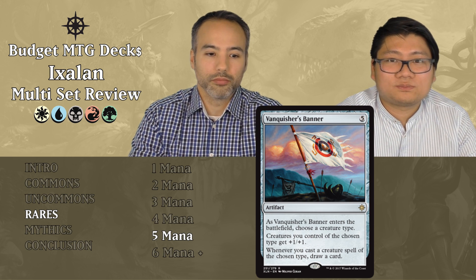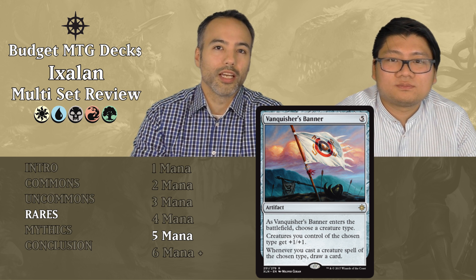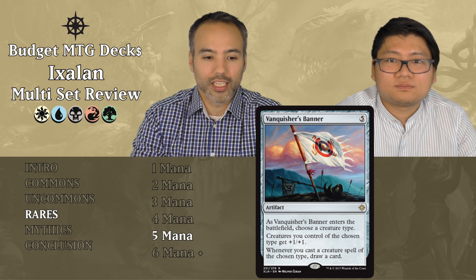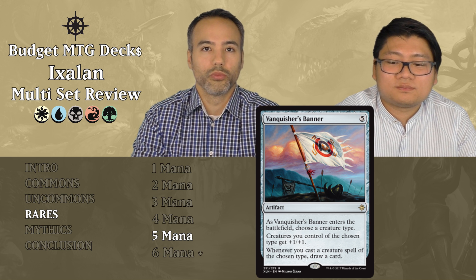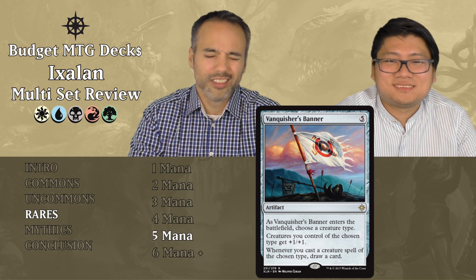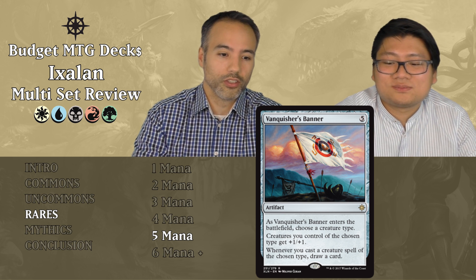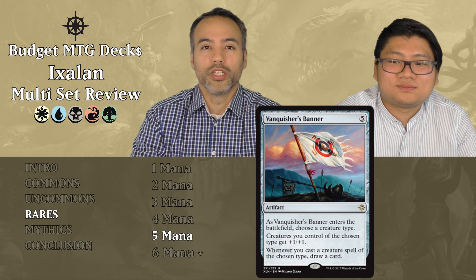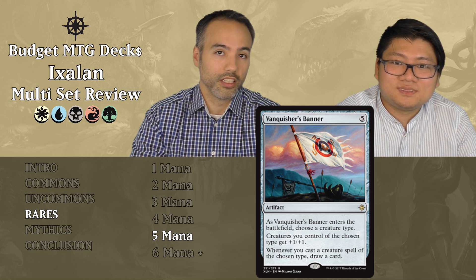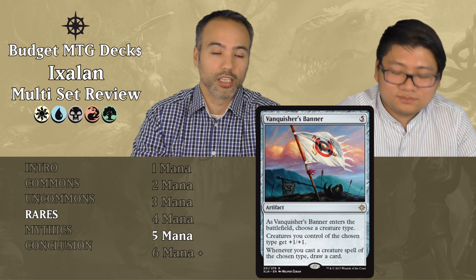Vanquisher's Banner costs five mana. When it enters the battlefield, choose a creature type. Creatures of that type get plus one, plus one. Whenever you cast a creature of that type, draw a card. Super fun for tribal Commander decks and Commander players will love it. But in limited — Draft or Sealed — we're putting this card aside.